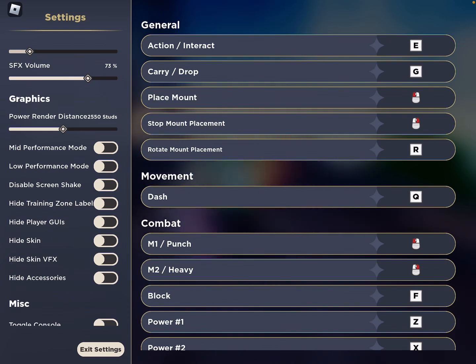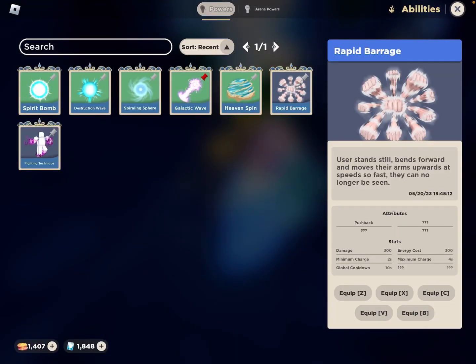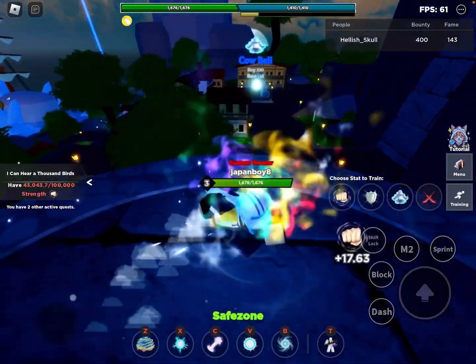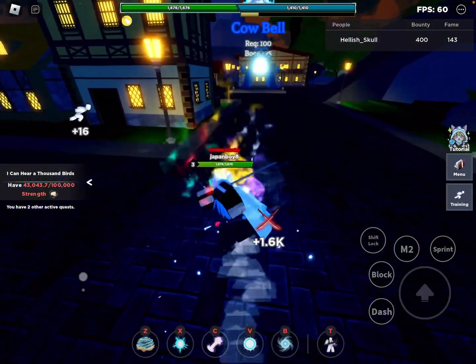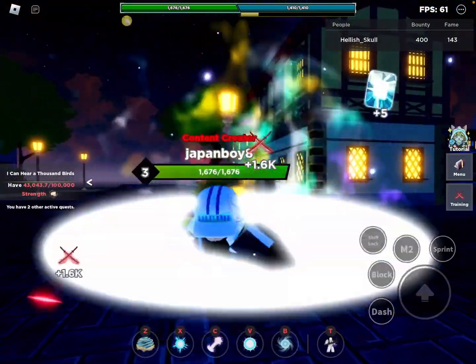If you want to show your rank title, go to Settings and turn off 'Hide Player GUI' — that's what's hiding it from you. You can equip only about five abilities, which is limited but it is what it is. For switching training, choose whatever you want. The sword is the only training you do not need an area for — it trains just as well anywhere.